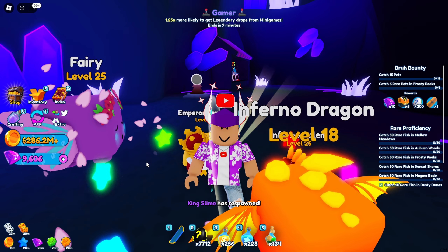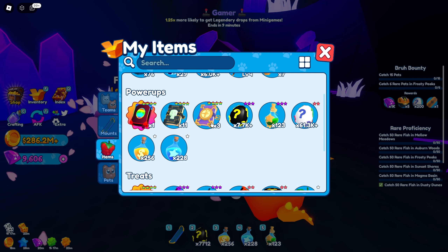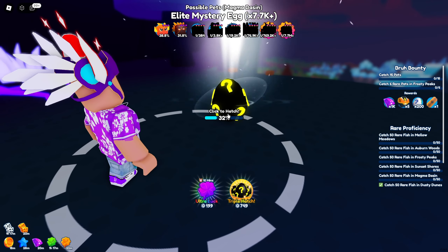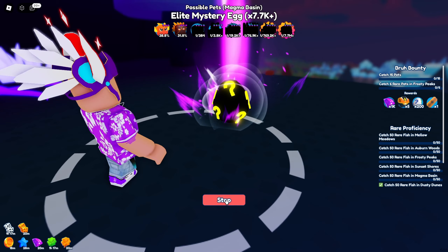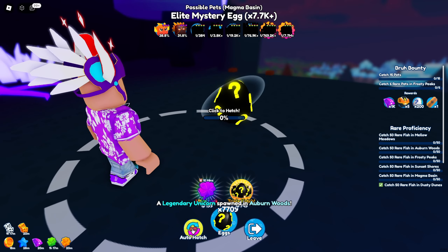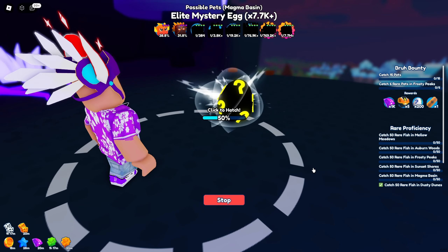I also have all these lucky potions — we're going to use a bunch of those. I have them key-binded, so we'll put about an hour on. That's pretty much all the luck I can get right now. Let's go ahead and start hatching. I'm going to turn on auto hatch and we'll basically see if I get anything insane. There's also an ultra luck option but it's only 10 minutes and doesn't say how much it gives, so I'll skip that. Let's go ahead and see if we can get any legendary pets.